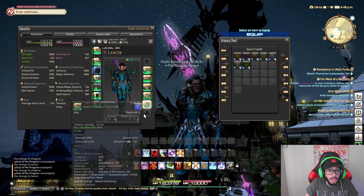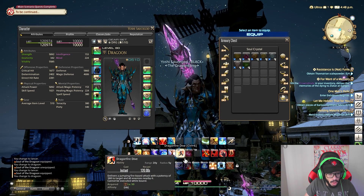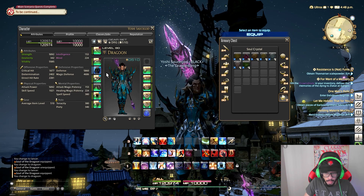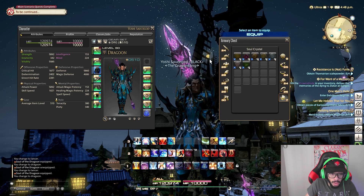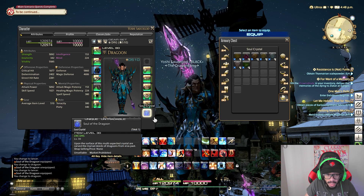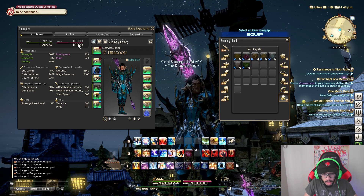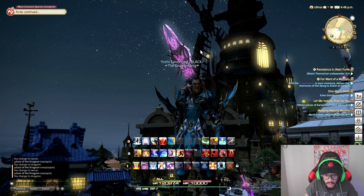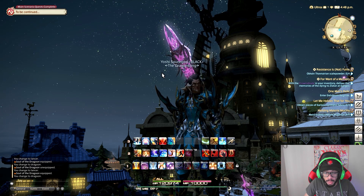You also gain the ability to use your class skills like jumping. Just wanted to go over exactly what a Dragoon is and where it comes from. It comes from the class Lancer — level up to 30, do your class quests, and you unlock Dragoon all the way up to level 80.